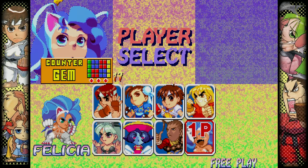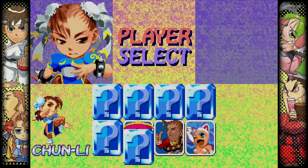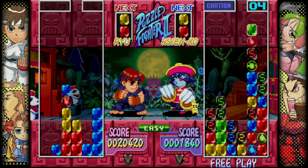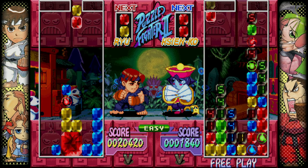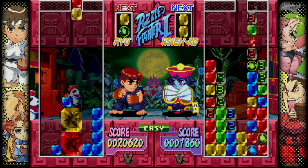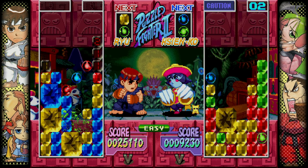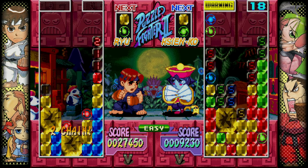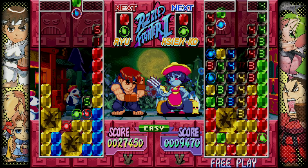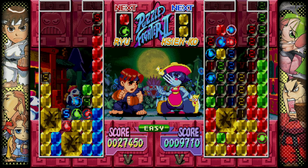Super Puzzle Fighter 2 Turbo. This game is an all-time classic. If you like puzzle battlers at all, Tetris, this kind of stuff — this is one of Capcom's best outputs for it. It has the classic gem battling formula, you know, line up your guys, explode the gems. But the thing is, each of the characters in the game, they all add their different takes to the game. Every character has different strategies they want to go for, so it's more than just the one optimal strategy, and that adds a lot of life and flavor. Plus they can do special moves to each other. They animate beautifully. If you like puzzling combat, this is one of the all-time classics.